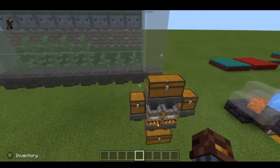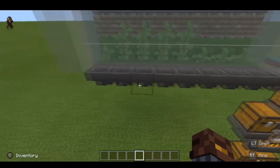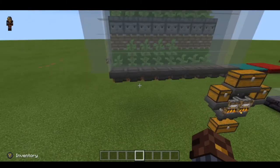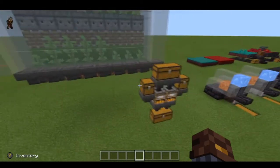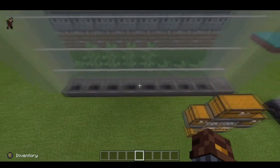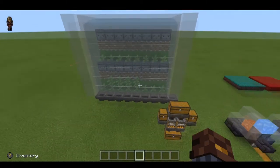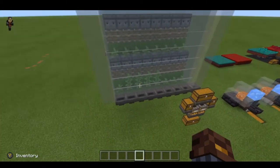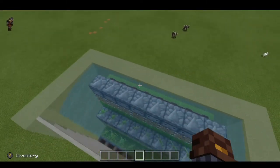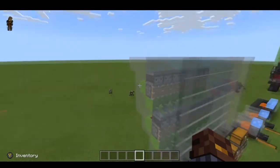This farm is cheap because if you don't add the smoker setup at the bottom, you can literally get away with two chests and nine hoppers as the main part you build. It's not iron-heavy at all, not expensive to build. Instead of having full glass out the front, we've got glass panes because it takes away the water source and everything just drops down.